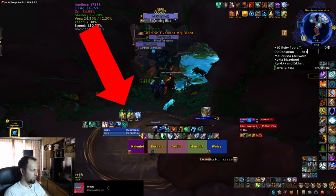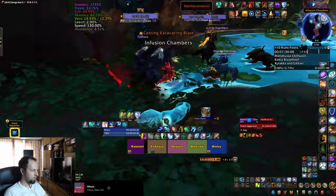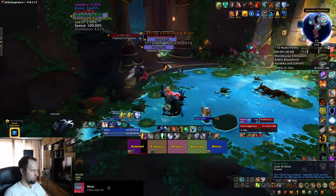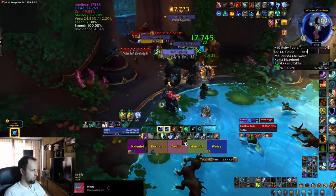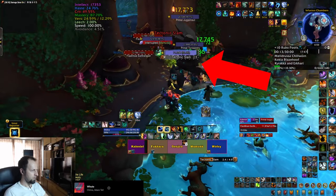Beware of the Juggernauts because they're going to cast Excavating Blast — a big circle on the ground that will one-shot you, and it can be hard to see if you pull them in the first room in the water. Save a stun, knockup, or any other CC for the Tectonic Slam of the Earth Shapers, as if it goes off it does a lot of AoE damage and it's not interruptible.